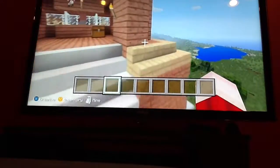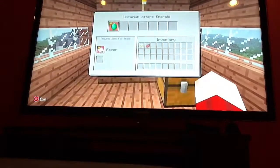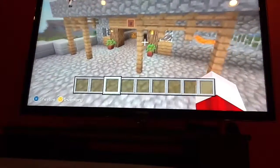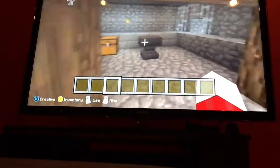I'm just going to be showing you what the new tutorial thing has. So then it has this emerald station. Pretty much the librarian is there, which you can trade 50 paper to get an emerald. So that'd be helpful, I guess. And then in here, the emerald station.